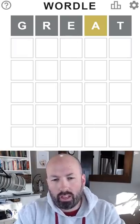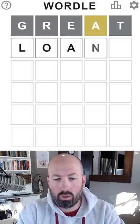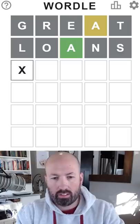Okay, I have to use an A. I want to get an S, maybe an L, and an N in there, and maybe another vowel. How about 'loans'? Okay, so we got the position of the A. I wonder if there's an I.